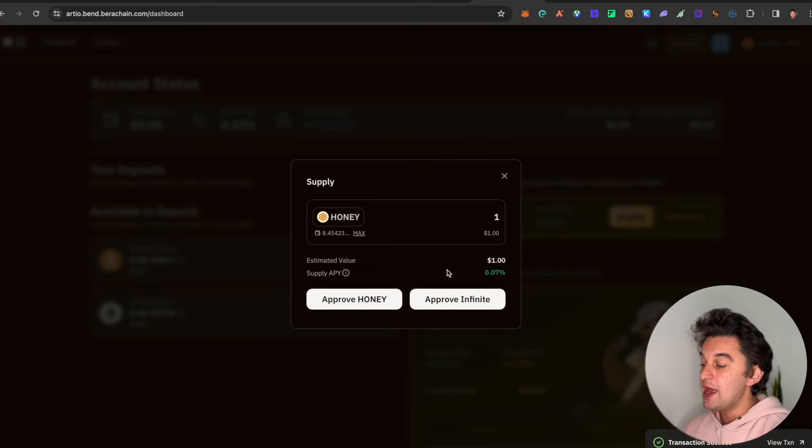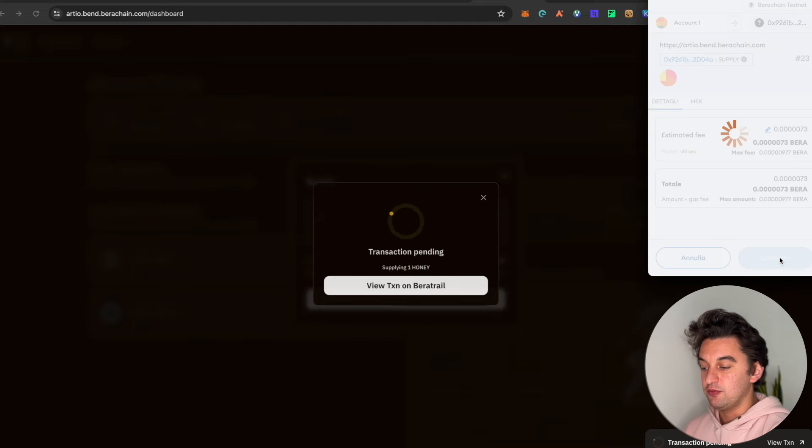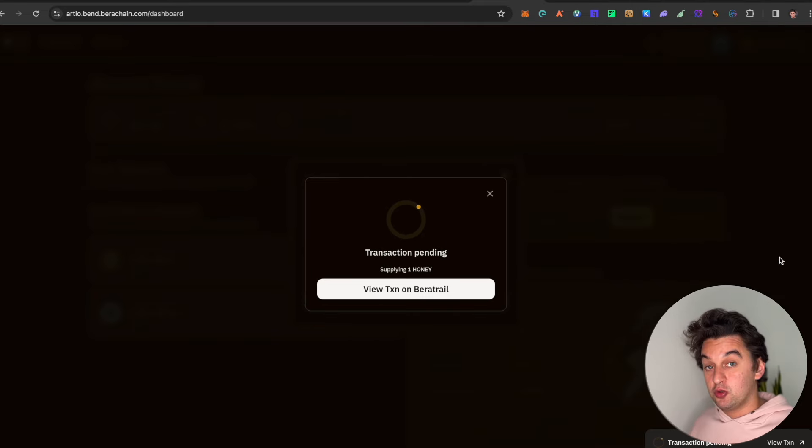This is very important - once you supply Honey and are active within your wallet, you'll be in a better position for the airdrop compared to people who only used it once during the initial hype. Come back in a week, two weeks, every week until Berachain announces that the snapshot has been taken. Keep doing what you need to do until that day.